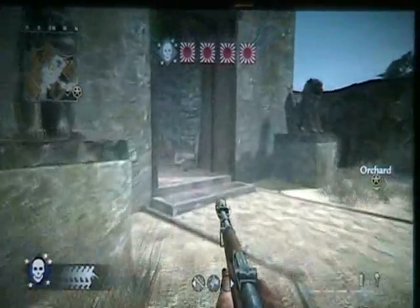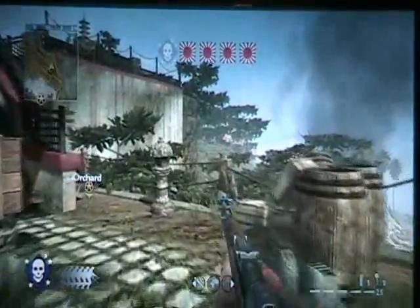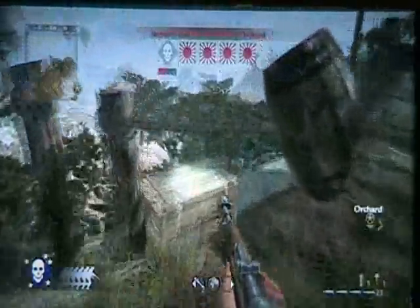Alright guys, this is from the Imperial Army side — you'll be able to hit the Orchard. What you want to do is come up behind these three barrels, and you're going to end up standing on top of this box right here, then move into the corner behind these barrels.